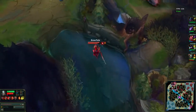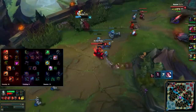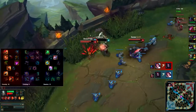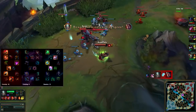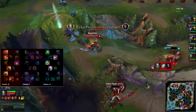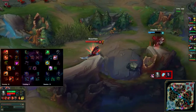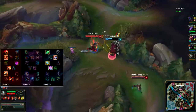Moving on to his runes and masteries. The mastery page he takes is 18-0-12 with his keystone being Fervor of Battle. He much prefers Fervor of Battle over Warlords. Warlords is more of an early sustained mastery, whereas Fervor provides that extra damage, and since he takes Ignite, Fervor of Battle synergizes better with his playstyle. Fervor of Battle right now in general is just a better keystone mastery.